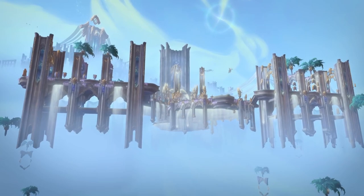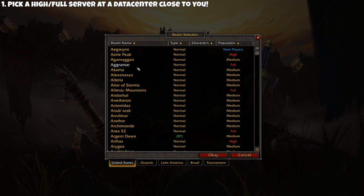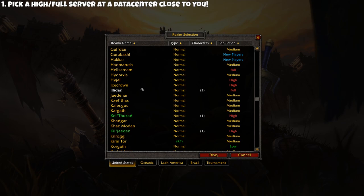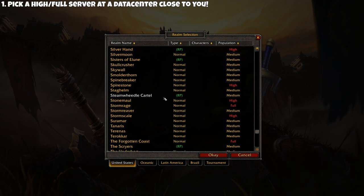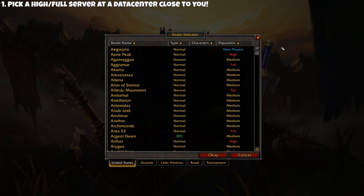My first tip is to pick a high population or full realm whose data center is close to where you live. Obviously if the data center is close to you, that's going to give you the most optimal ping. You can simply Google 'WoW server locations' to find articles listing data centers and realms. I recommend picking a high or full populated realm because you're going to have more players to interact with — on a low or medium pop realm you might have trouble finding things in the auction house or finding players to play with.